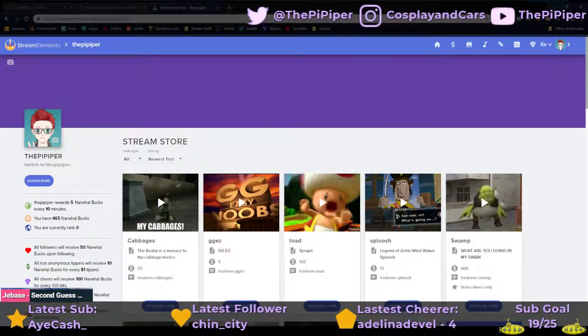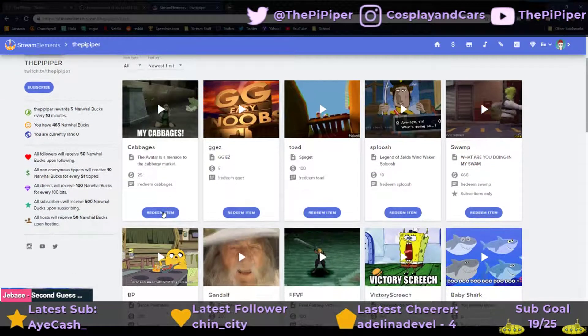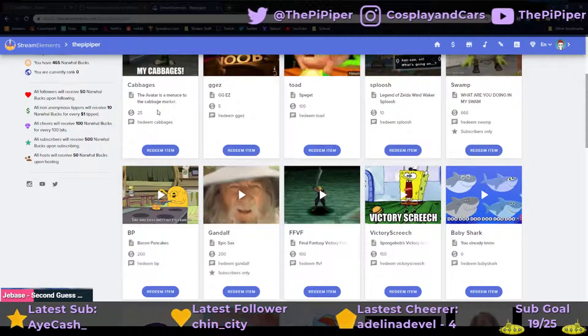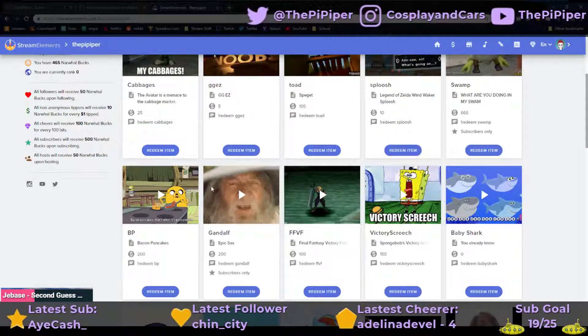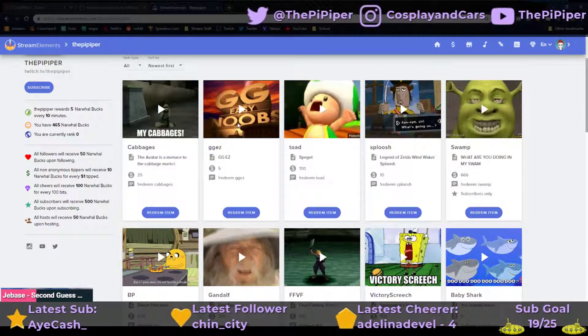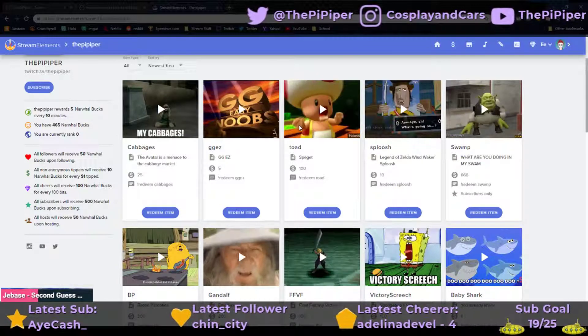I actually have two different setups here. I have items like my cabbages and Gandalf, and I don't think it shows anywhere on the store, but these aren't actually sound effects alone — these are full items. Meanwhile, I have items like GG, Noobs, and Toad as individual sound effects.